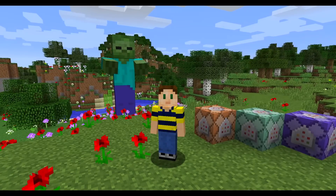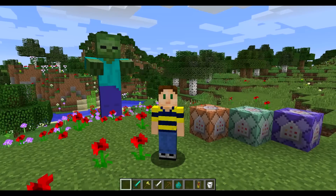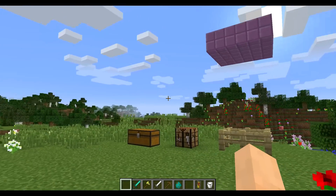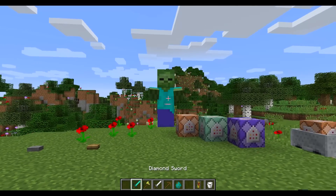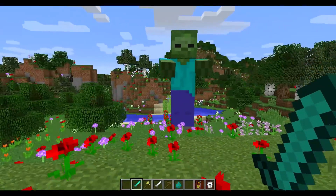Hey guys, it's Adam A.K. Swimmingbird, and welcome to the new snapshot for Minecraft 1.9. This is 15w34b, and once again we've got a lot of new features to talk about that are very divisive for the Minecraft community. That has kind of been the theme so far for this update — 1.9, the controversial combat update.